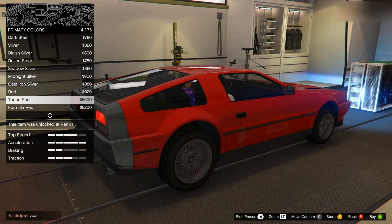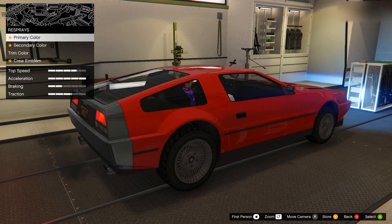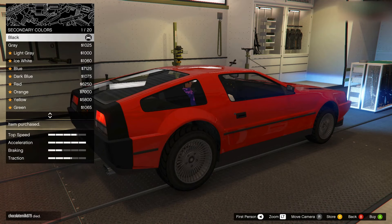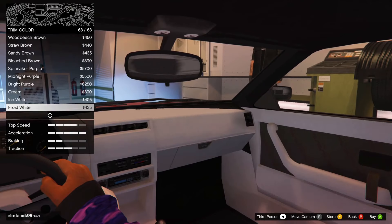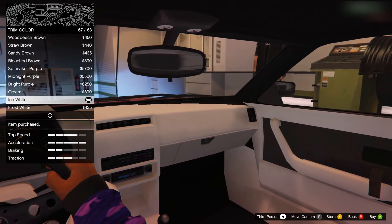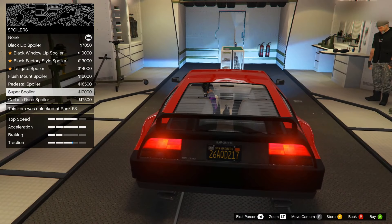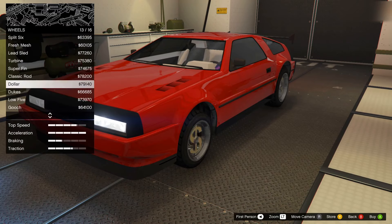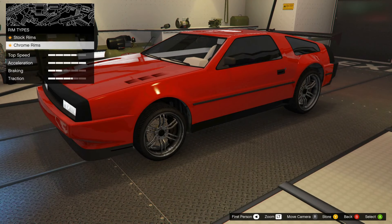I'm a big fan of red so I'm going to go with this red for the primary color. Then I'm going to go to the secondary color and pick black. For the interior color, I'm going to pick ice white.